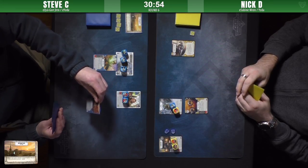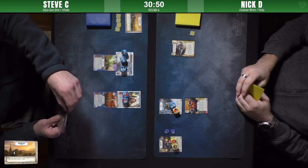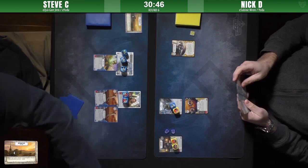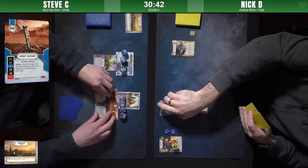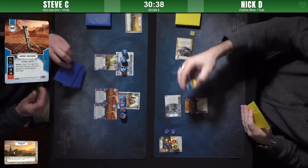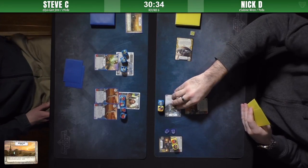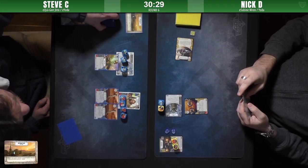Ancient lightsaber — maybe two ancient lightsabers — akimbo lightsabers. Steve jinxing himself by setting them all to the blank sides. Nick rolls out his Yoda and gets a double focus and one resource side.